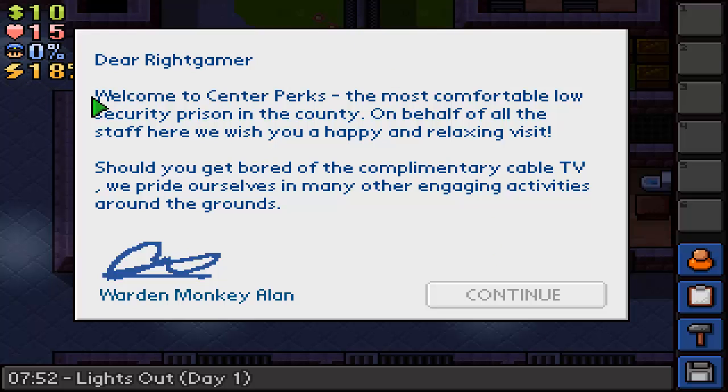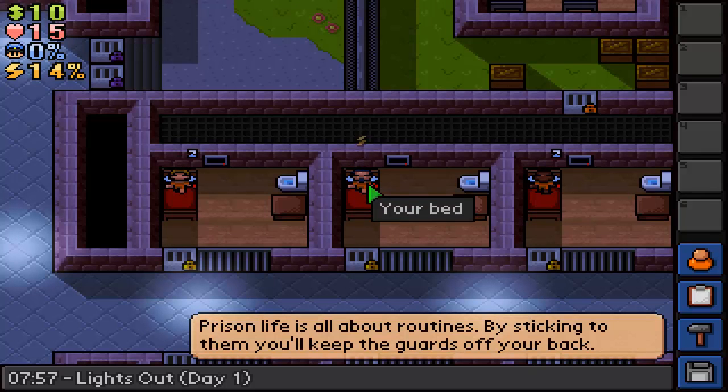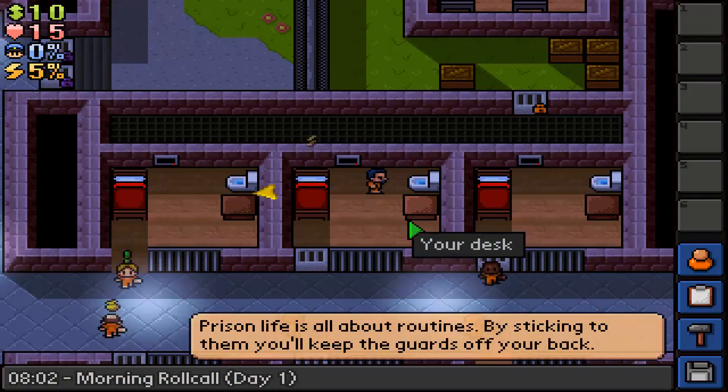So I'll just read this out: 'Dear Right Gamer' - I've just put that as my guy's name - 'Welcome to Center Parks, the most comfortable low-security prison in the county. On behalf of all the staff here, we wish you a happy and relaxing visit. Should you get bored of the complimentary cable TV, we pride ourselves in many other engaging activities around the grounds.' Warden Monkey Alan. That's basically explaining the opposite of what it's supposed to be.